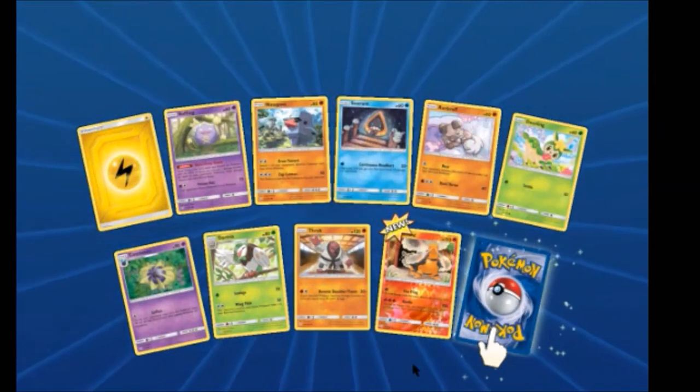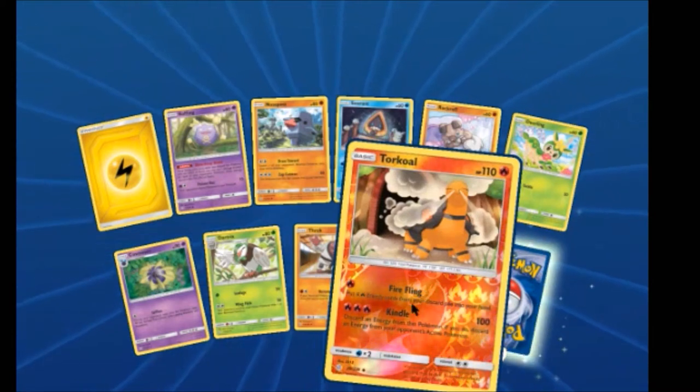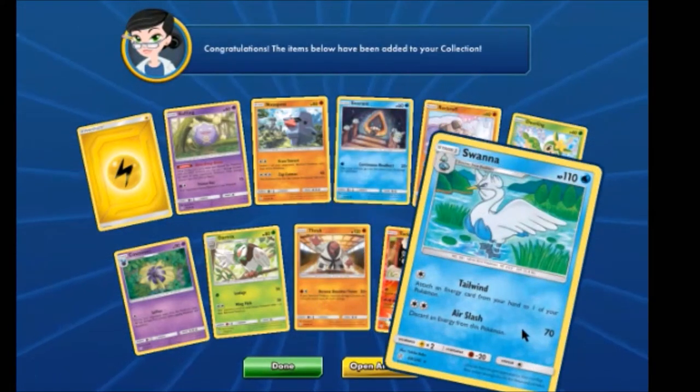All right, now we'll just go back to trainers and rares and reverses. We have a Torkoal Reverse and a Swanna.